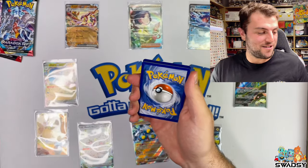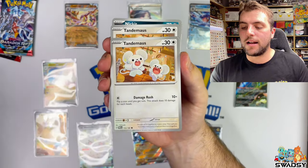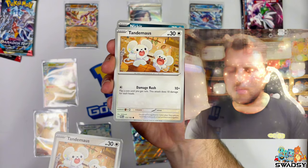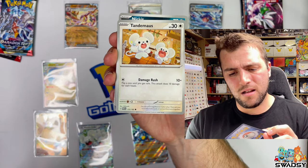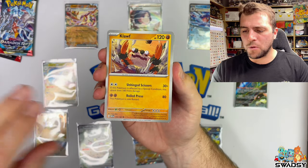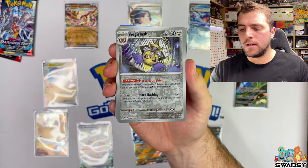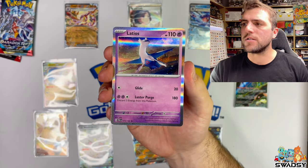I've emptied the booster box and thrown it away. How cute is that little Joltix illustration rare? I don't know what's in the set so I'm actually seeing some of these cards for the first time. Electric for Joltix - Fired In, Gligar, Tandermouse, back-to-back Tandermouses, Nickit, Cloth, Horthworm, Absol, Aegis Slash Reverse Holo, Knackle Reverse Holo, and a Latios Holo Rare.